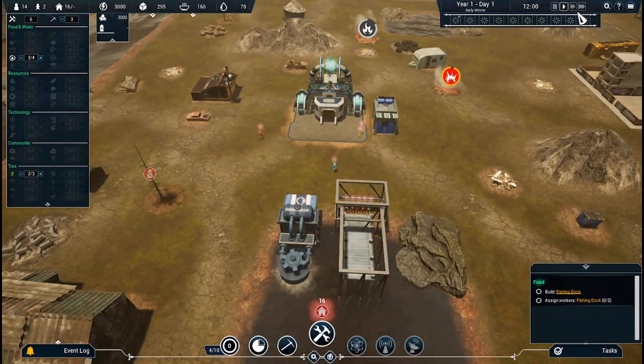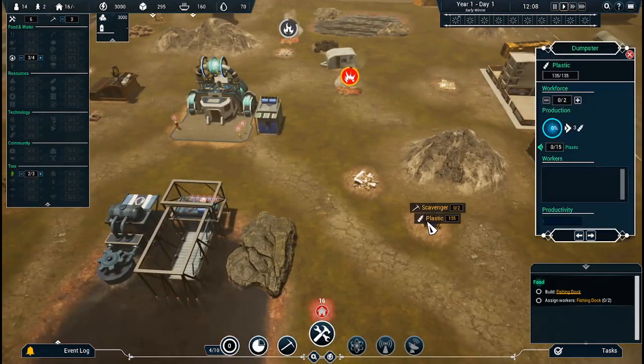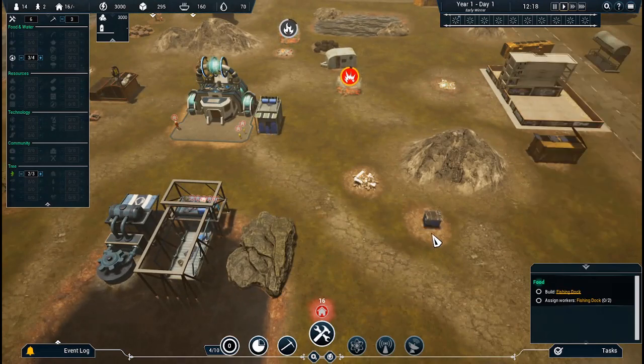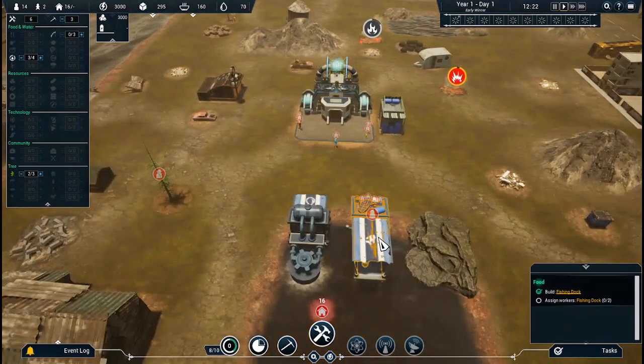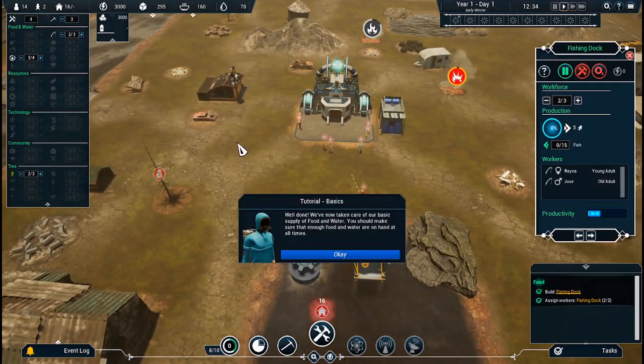Let's see if we can speed — actually speed's going fairly well. Scavenger? Needs two scavengers. Fish — how many do you want me to have? Two. Well done. We've now taken care of our basic supply of food and water.